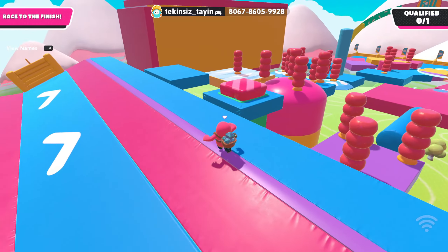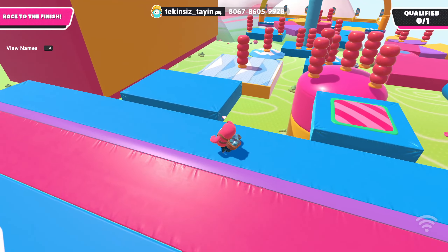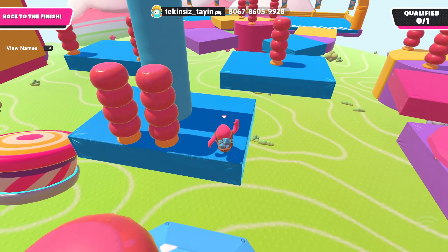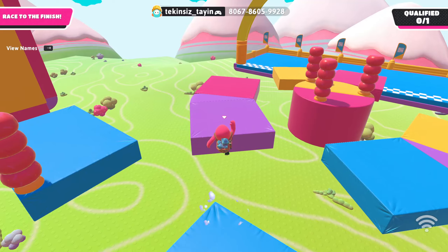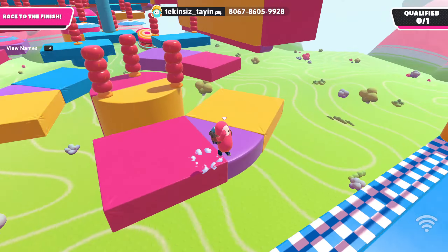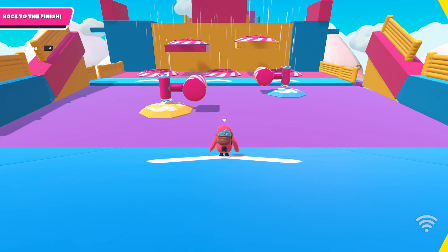They have to add the theme of the season 72 maps — like the space scene — because in creative you only have the original theme and the retro theme. They really need to add something in creative that lets you move the stuff. But yeah, that was the remake of the season 72 Cosmic Highway map — pretty cool!